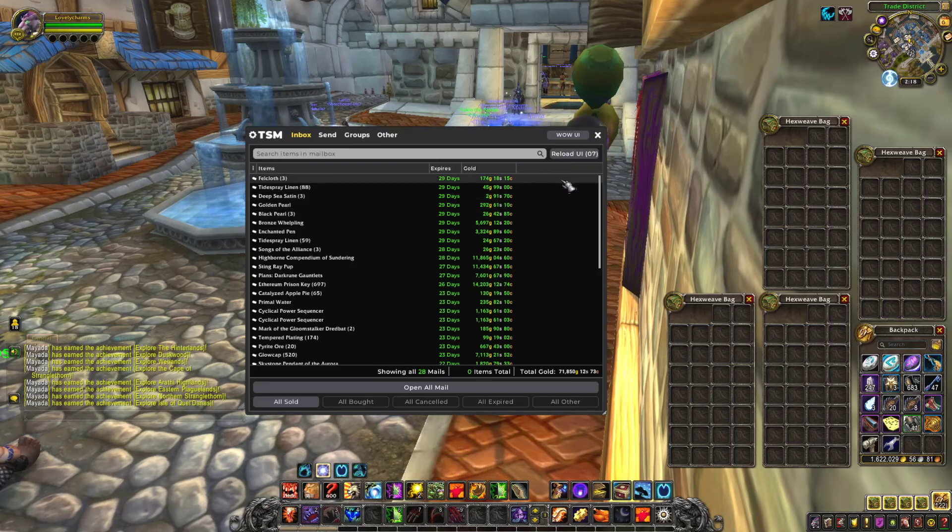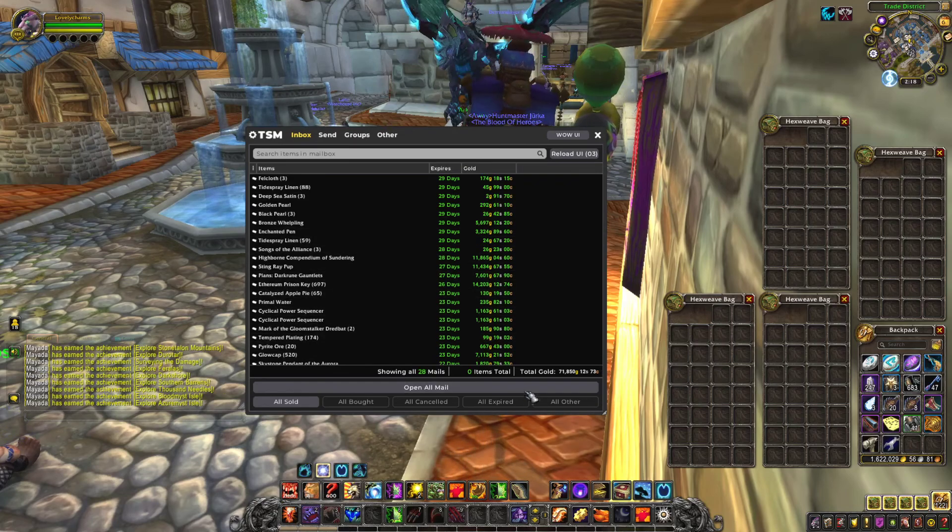Golden Pearl — oh, just one of them. Philcloth. Yeah, 71k right there.